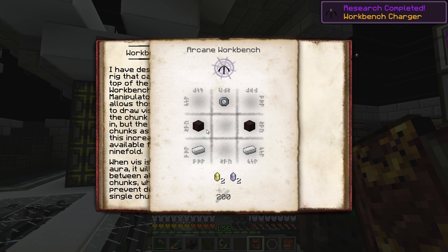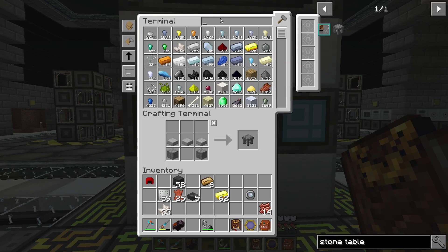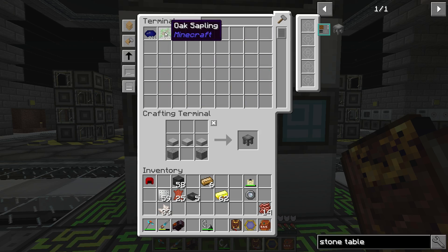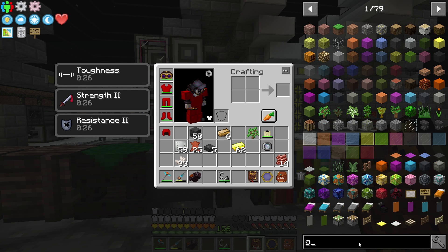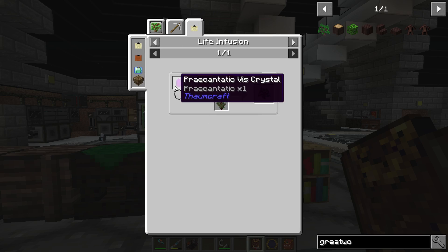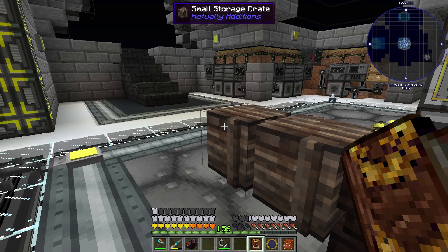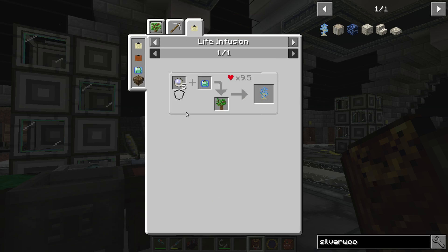You can actually see the recipe here — it needs a Vis Resonator, two iron, and some Greatwood. We're going to have to get some Greatwood, and to do that we'll use the Sand Infusion. The Greatwood Sapling needs Praecantatio — let's grab five of that. There's also Silverwood, and I believe they're both quests, so I might as well grab them anyway. We're going to need them for different crafting. The Silverwood one needs Quicksilver — we have that coming in automatically from the miner. These are two-by-two trees.